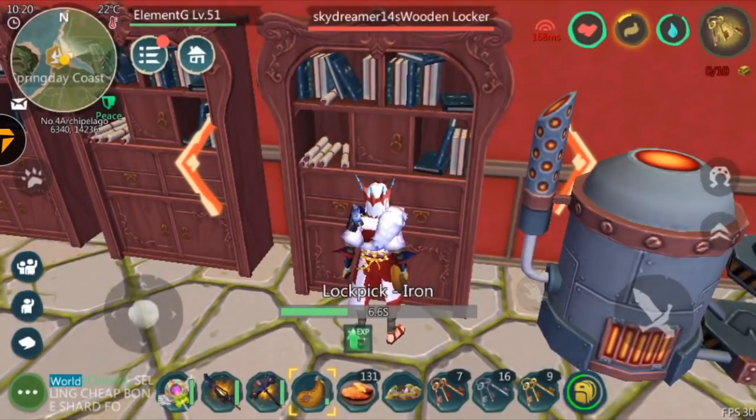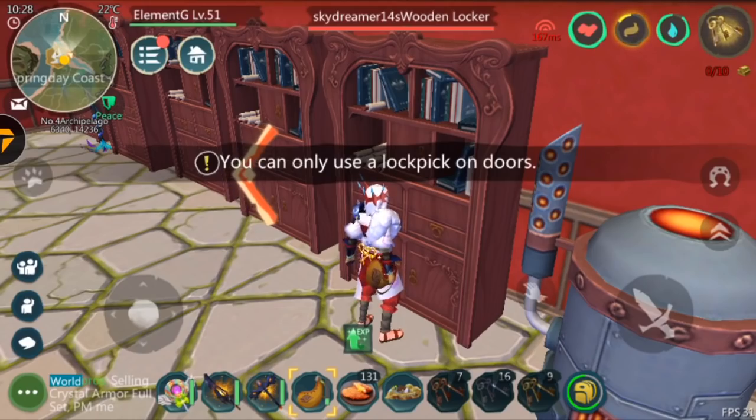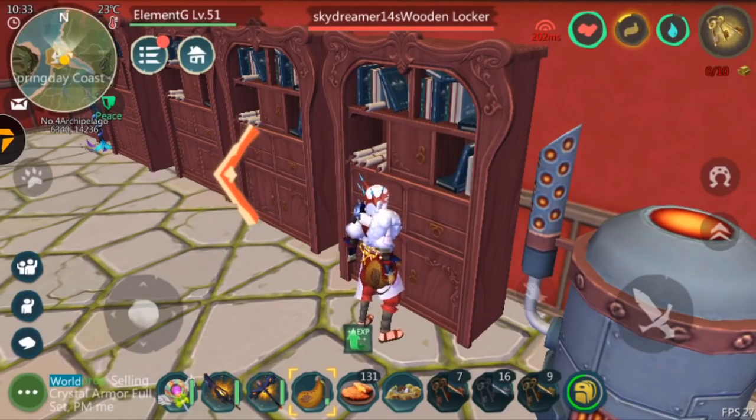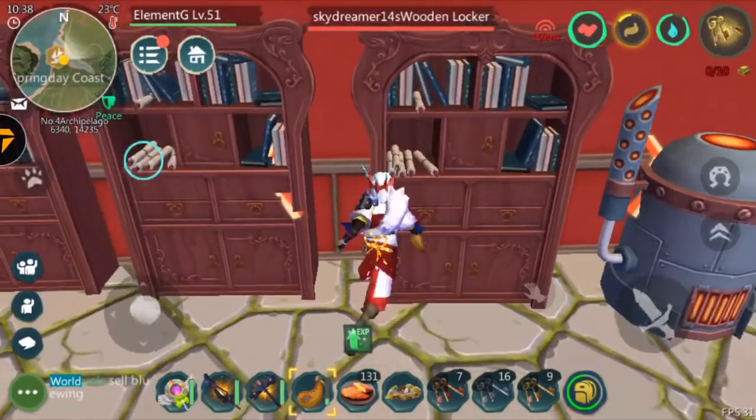You cannot actually pick a storage, so you'll be able to use a weapon once the server reaches level 60 to actually break the storage. This lock pick actually works on all doors — I tried it on a cloud gate and it actually worked on a cloud gate.